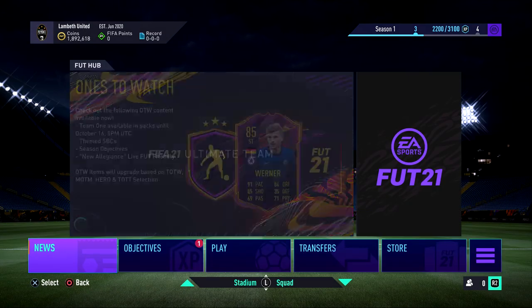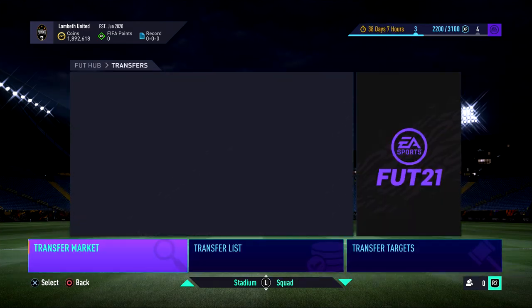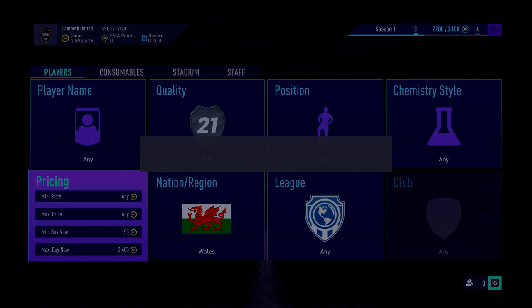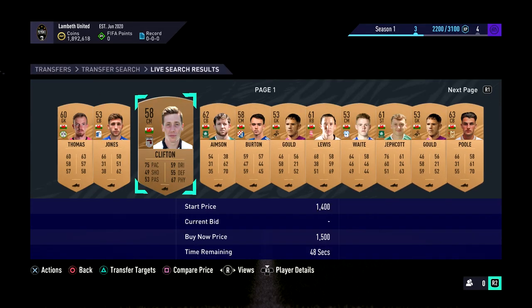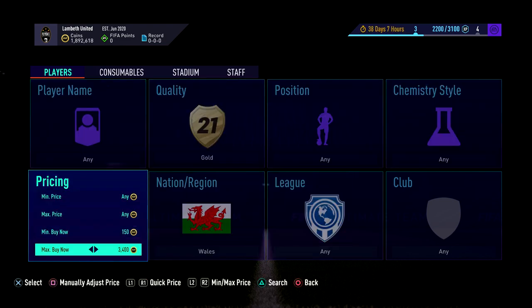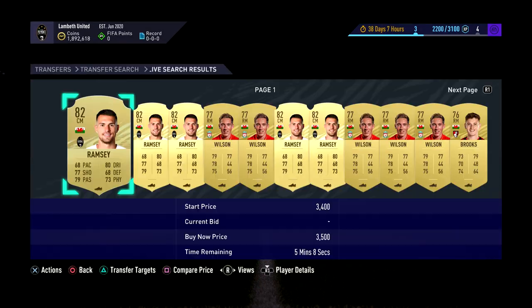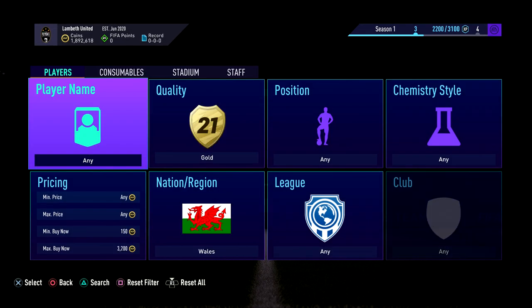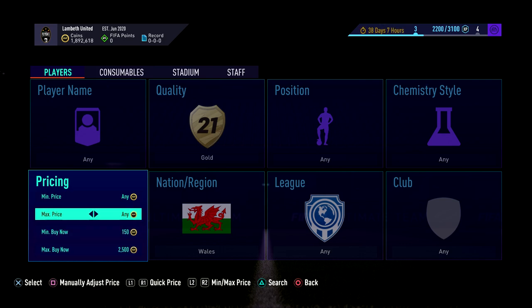There's been an SBC coming out and it requires Welsh players basically. That's what I'm trying to tell you — I'll just do it the simple way and show the market. So gold — let's go any Welsh player at the moment. You'll see that there's loads of these shitty bronze ones, you don't want them. You want to just go gold Wales. And if you have a look here at around 3.2K or so, all the Welsh players are there.